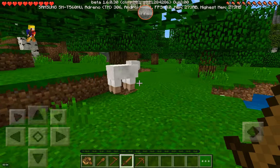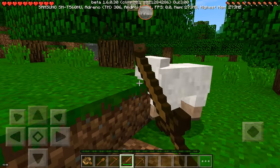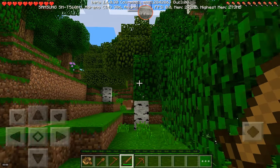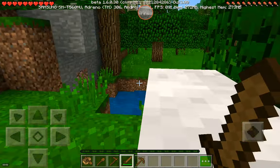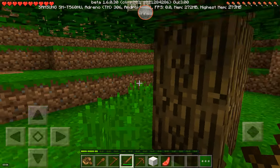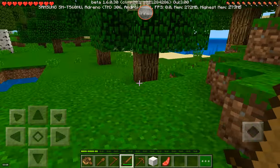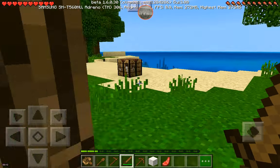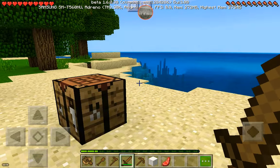Sorry for the bad FPS. These are the easiest mobs to kill. It has some mutton in it. Thanks for the stuff. There's only one pink sheep that will spawn in the world, and another pink sheep wants to kill it.